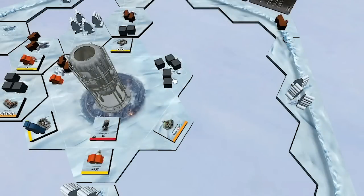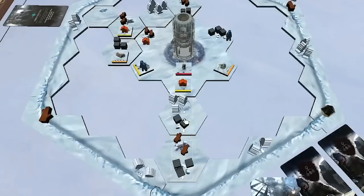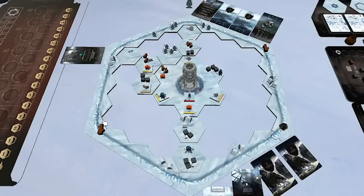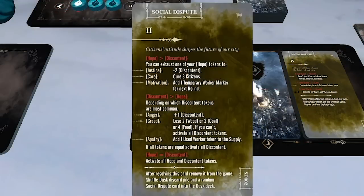With two engineers remaining, I gather two coal from a nearby space. For my last worker I gather two more wood rather than build additional shelter — I only have three wood — deciding to tough it out until next turn. That concludes the action phase. Now the dusk phase: I draw a dusk card and it's the social dispute card I was prepared for — citizens' attitudes shape the future of our city. Hope is greater than discontent at three to two, so I can exhaust one hope token to gain a benefit. My motivation token lets me add one temporary worker marker for next round.